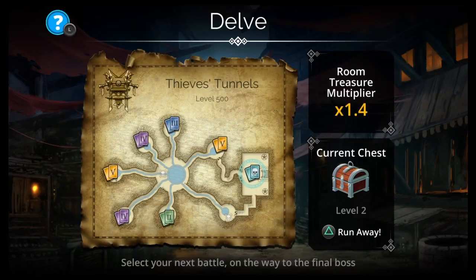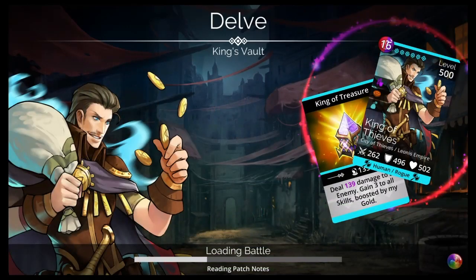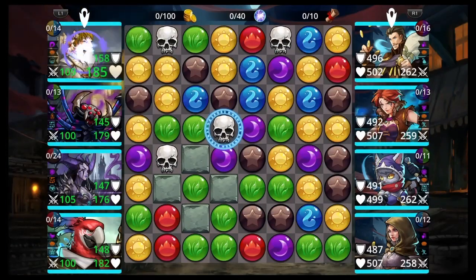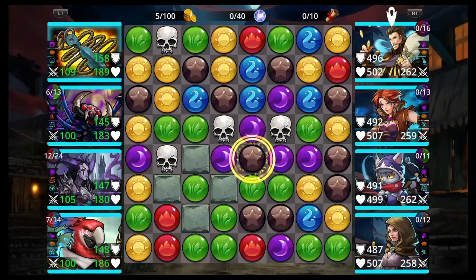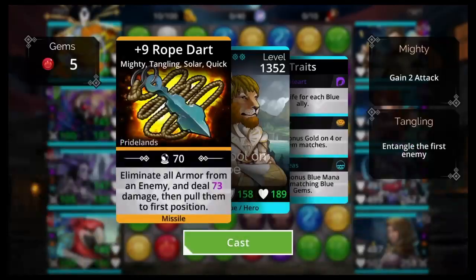Here I'm showing it can also be used in delves — I'm on a level 500 City of Thieves. You have to find the right delve though; it took me a couple of tries. You need a delve that has blue and then either purple or green. So blue/purple or blue/green underworld factions are the ones you can use this team on.